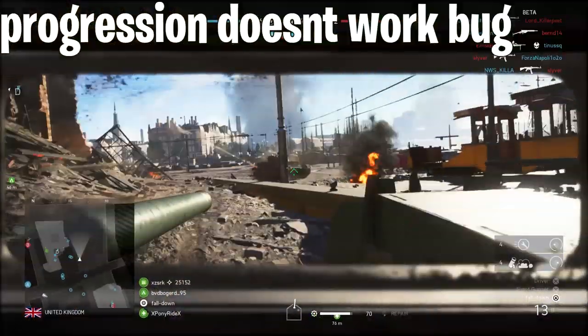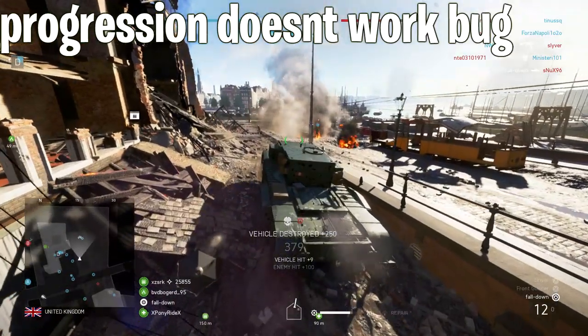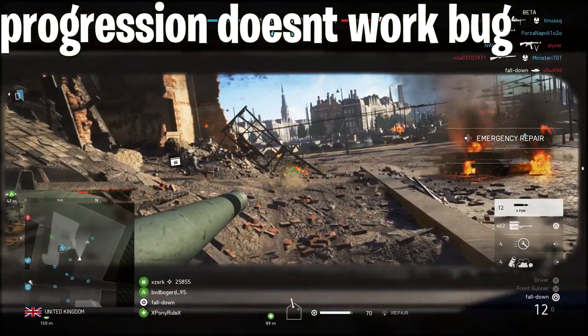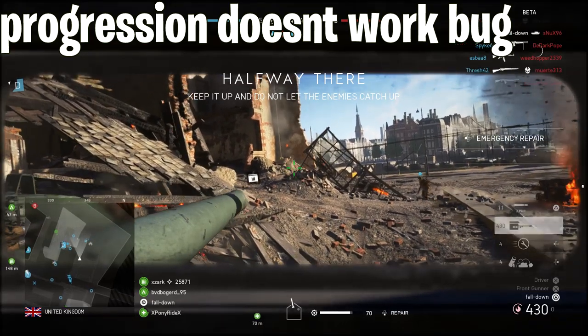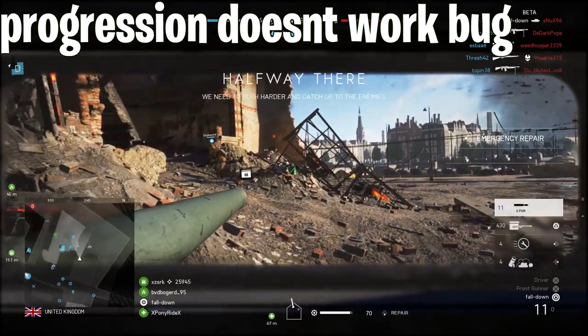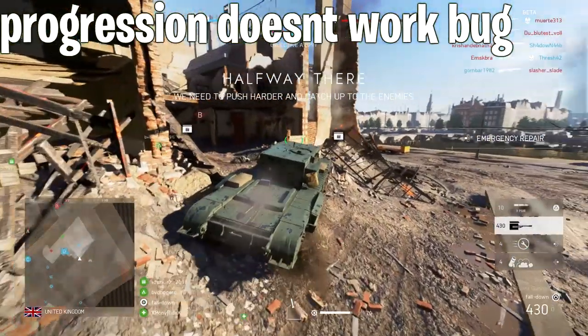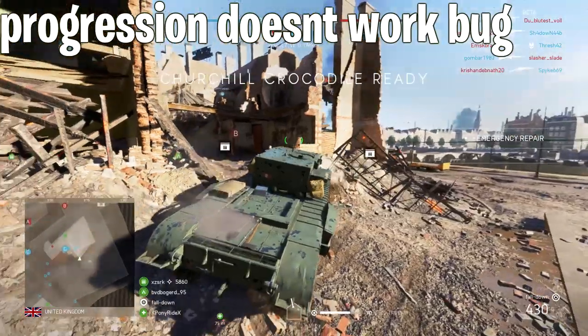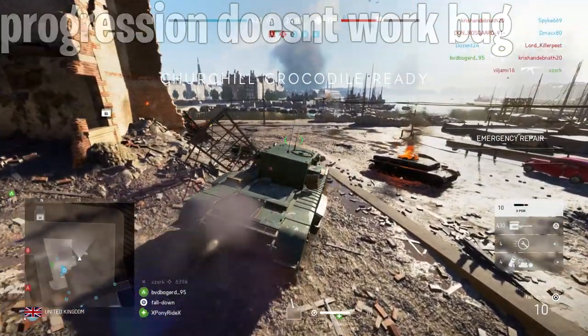Next up is the progression bug — specifically the fact that progression towards a certain reward, like a new weapon, is sometimes bugged and doesn't work. For example, you've been grinding to unlock a certain weapon, and you simply can't get it for no particular reason. Like, you want a level 6 weapon, and you're already level 10, but you can't unlock it. No particular reason. Tough luck.